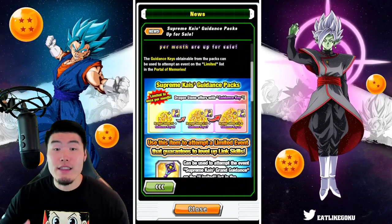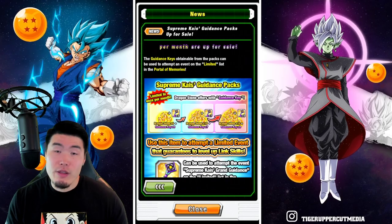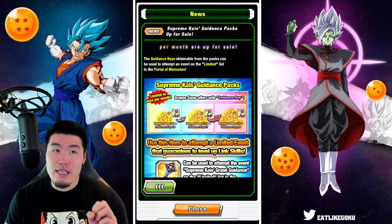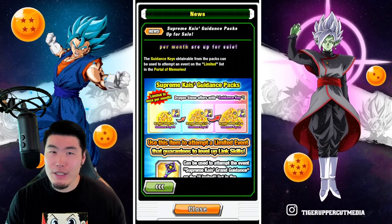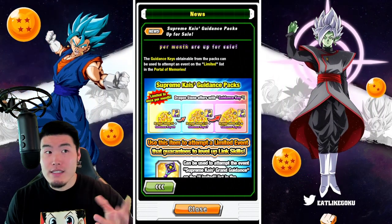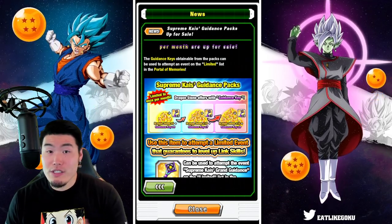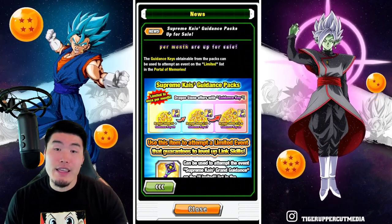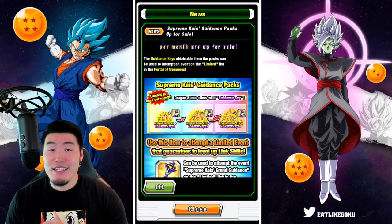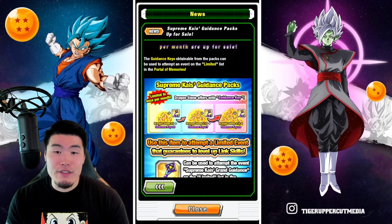It sucks that it's only pay-to-play, but if you are spending money on the game, the value here is actually pretty good. Thirty stones alone is about twenty-four Canadian dollars in the stone shop without discounts. If you buy all three packs in Canadian dollars, it's about sixteen to seventeen dollars — roughly five to six dollars cheaper than just buying the stones outright. And on top of that, you're getting four runs of the guaranteed link level stage, which saves you a ton of time grinding link levels.